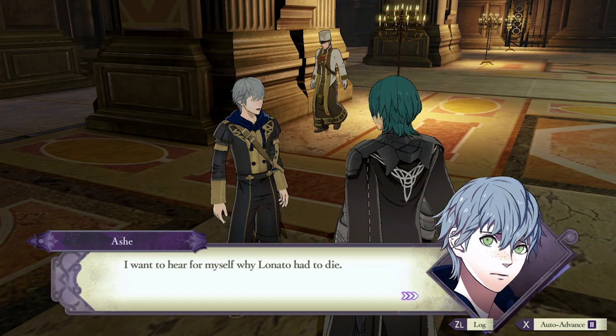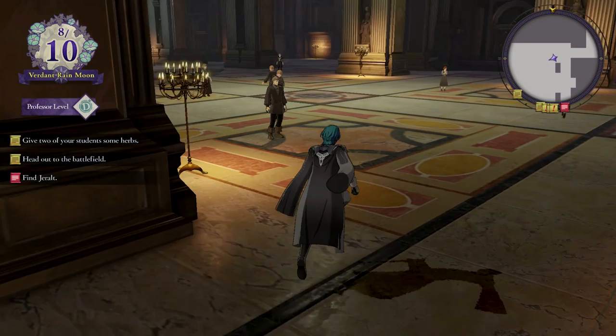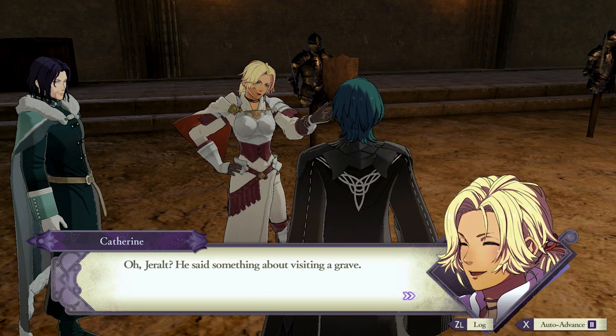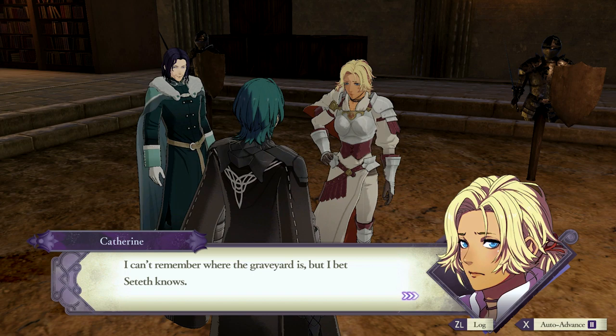The artisan guy is here now, but I've not yet unlocked that. Not quite there yet with Renown. Let's go check out the Knight's Hall. Gerald said something about visiting a grave. There's a graveyard attached to the monastery, so you'll probably find him there. I can't remember where the graveyard is, but I bet Seddeth knows. It's just straight north of here — I know where it is.